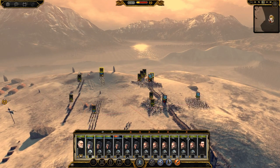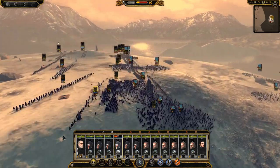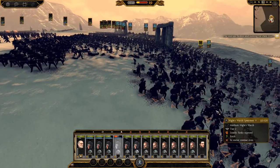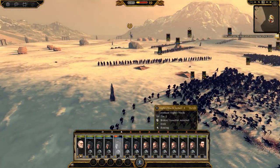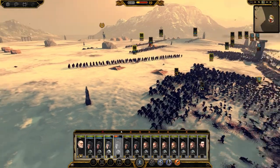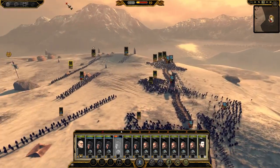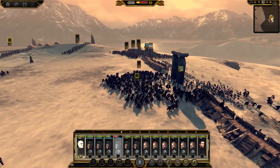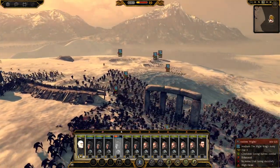Shoot those guys in the back. Keep getting back, you idiots. That was a foolish, foolish thing. They're fleeing — you idiots. That's why you don't charge in — I literally had you all on skirmish mode, you shouldn't be charging in. Jon Snow and Jeor Mormont might be needed earlier than expected. So they can't go through where the barricades are — that makes perfect sense.